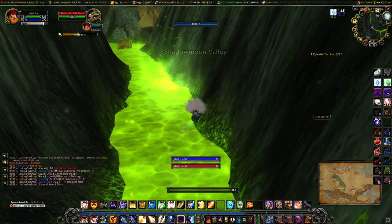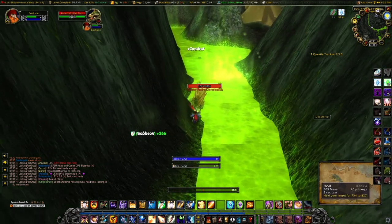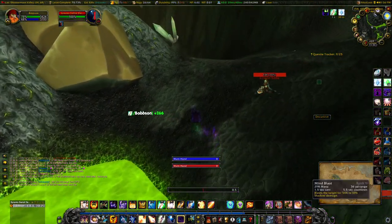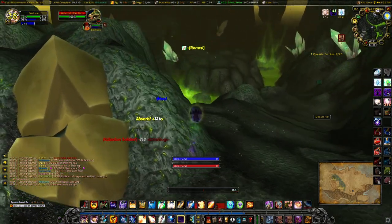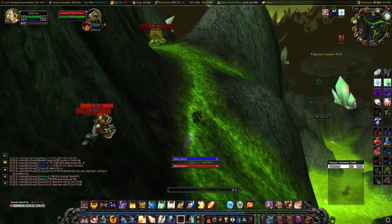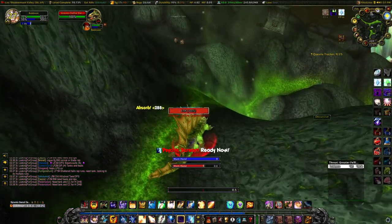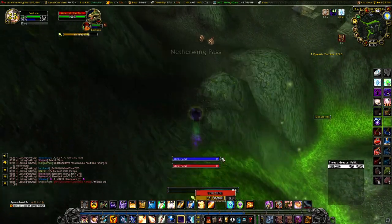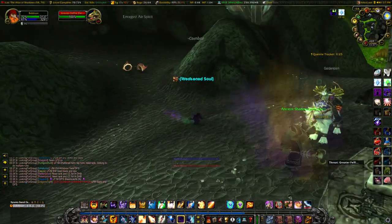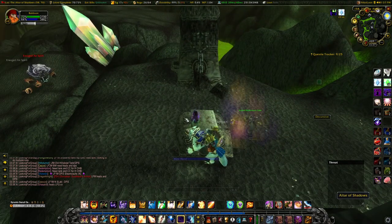All you're doing is running along the river, following it through — trying not to stand in it. Coming in and around, back onto the green stuff, saying hello to the friendly lizard. Sometimes you'll find elementals here but they're fairly often being farmed. Basically you run through everything and you get to the altar.